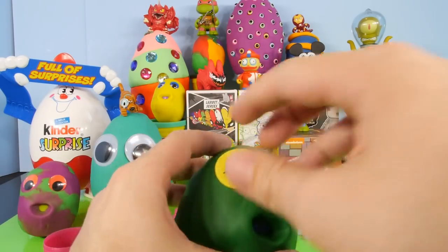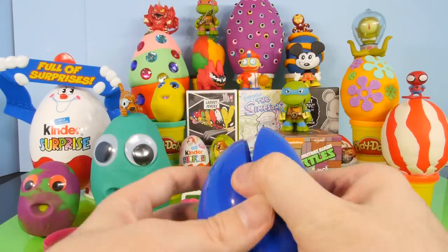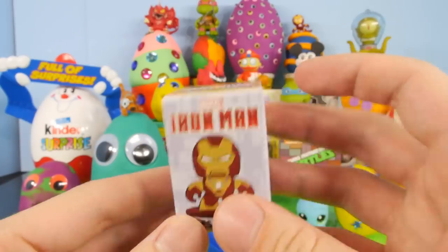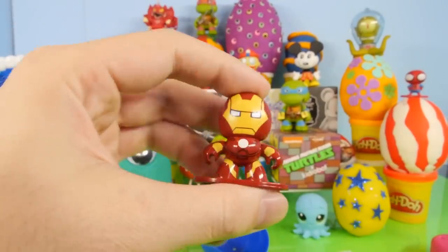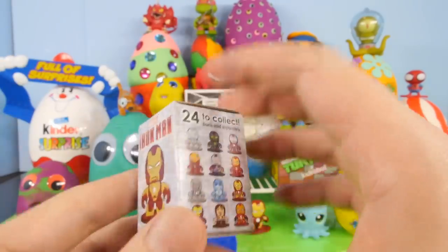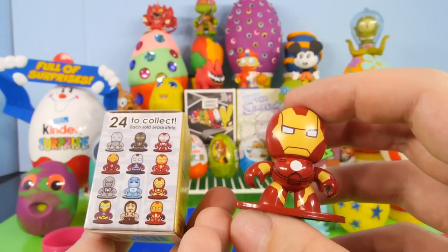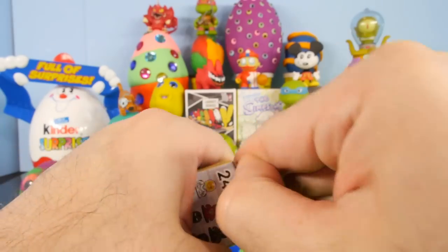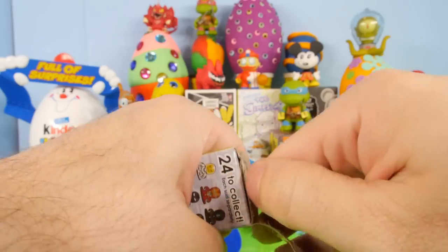Let's go ahead and open up this green one. I cannot wait to get to some of those blind boxes because we got some really good blind boxes in this video. So here's going to be an Iron Man Micro Mugs. We did a whole set of these — it was the Avengers — and that was the Iron Man that came in the set. Now that I'm actually taking a look at this Iron Man, he's not even on the box, so I don't think it's going to be possible to get a duplicate.